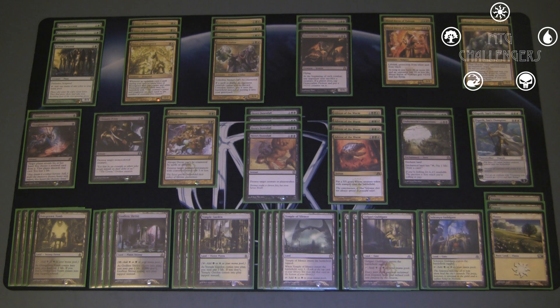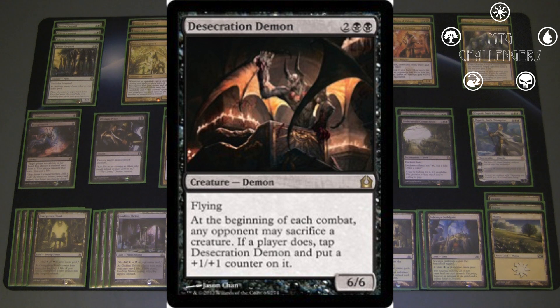Now we're getting into the bigger win conditions of the deck as far as creatures go. Next up we have 3 Desecration Demons. It's a 4 mana, double black, 6/6 flying, and at the beginning of each combat any opponent may sacrifice a creature — if they do, you tap the demon and put a +1/+1 counter on it. It's an extremely efficient beater with an interesting downside. We'd definitely rather it just be a vanilla 6/6 flying for 4 mana, but with Lingering Souls out of standard, players aren't able to create creatures as readily to feed to the demon, so he's gotten tremendously better in the Season of Theros. He can serve 2 roles: controlling your opponent's board state as they sacrifice things to tap him, or if they have no creatures, you just beat face with a 6/6 flyer.